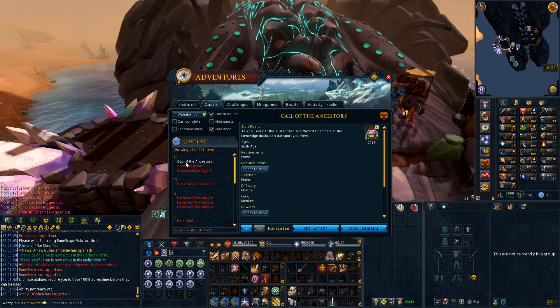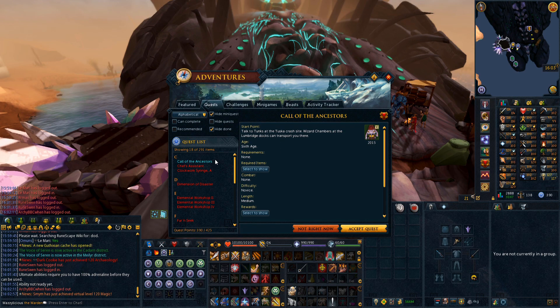First up - it's first alphabetically, it's a good fun quest. How the hell is it from 2015? I swear it wasn't that long ago. But the Goby quest - Call of the Ancestors. We must save the Goby village of Canifis and the big scary Airuts.